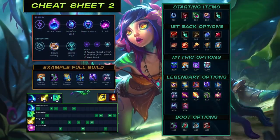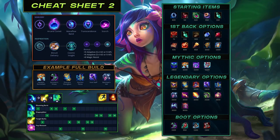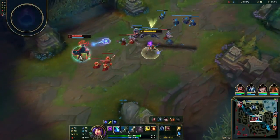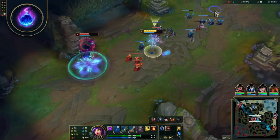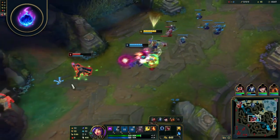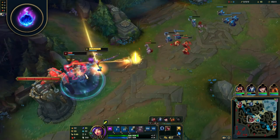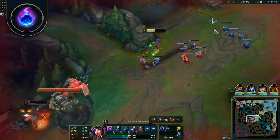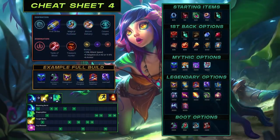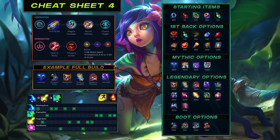Arcane Comet: best taken when you aren't able to consistently get close to proc Electrocute — basically champs that outrange you. Each proc from Q actually reduces the cooldown of this rune, while your W empowered auto does not. Although the comet can be dodged from Qs, landing your E, ultimate, or even items like Everfrost will guarantee the damage from this rune. First Strike: if you can consistently hit the enemy first, you'll gain extra damage and gold every time you trade. This rune scales quite well and rewards Niko for poking and trading all game. Don't take this against matchups or team comps that outrange and poke you.